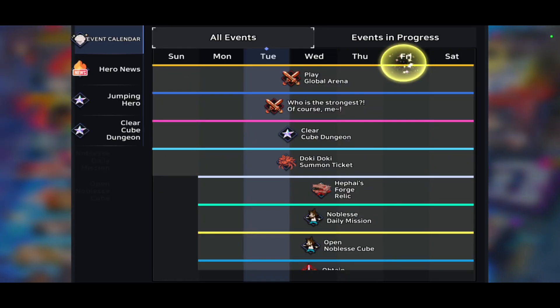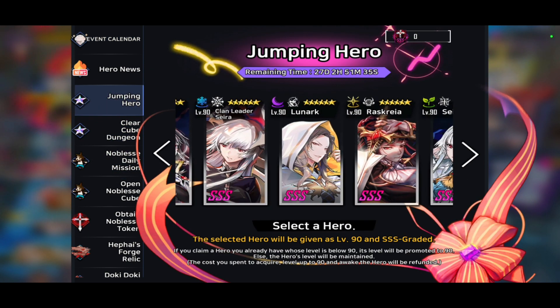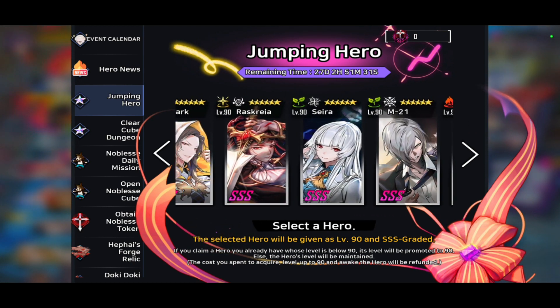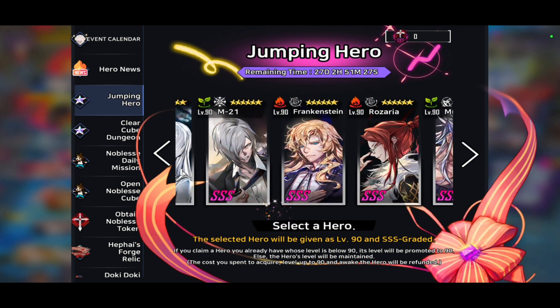If we go over to the event section, this is how you look at the free SSS characters given to you. So originally I thought we were going to be getting one, two, three, four, five of the Noblest characters at triple S. However, they also give us the other ones.